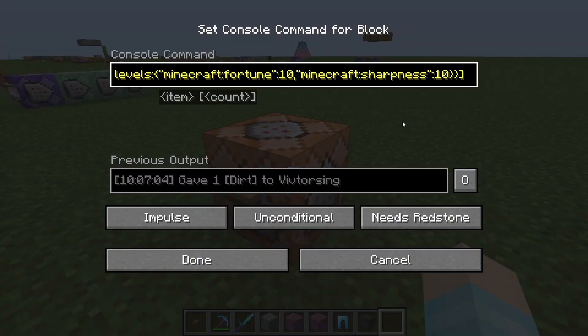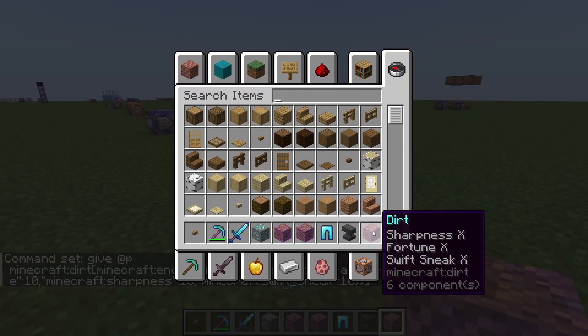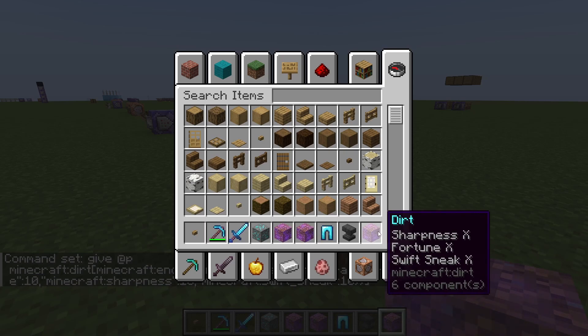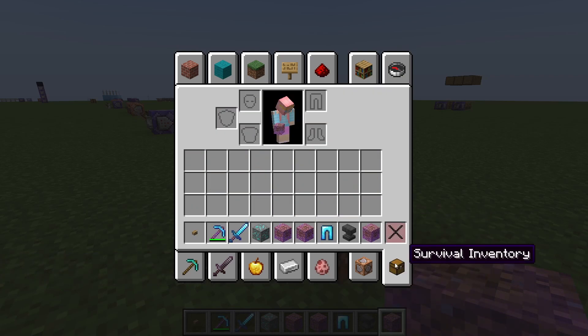So we can actually add that here. Let's add ourselves a third enchantment onto our dirt — cause why not? We're going to do Swift Sneak. Just make sure you spell it correctly. What if I spell it wrong on purpose? Oh no, it just turns red. Okay, cool. There you go — you got yourself Sharpness 10, Fortune 10, Swift Sneak 10 dirt. Amazing.